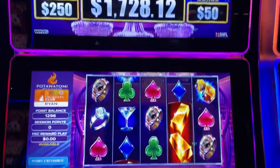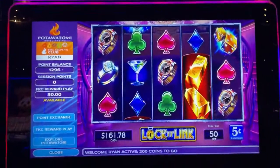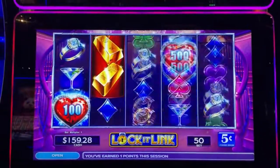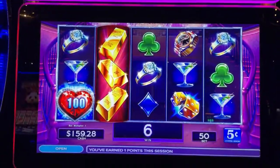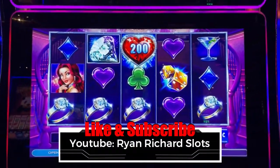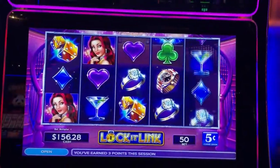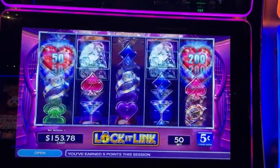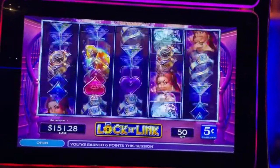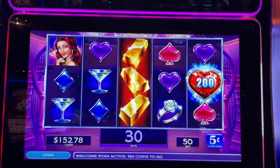All right, so there it is, and the progressives up above that we're playing for. We need to try and get three of the hearts in a row, all in one line, or three of the diamonds in the middle three reels. If we get the gold bar, that's a wild symbol. Two of the hearts didn't line up. The gold bars just extend up and everything's wild.